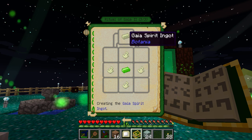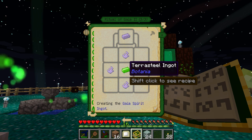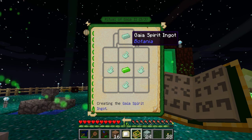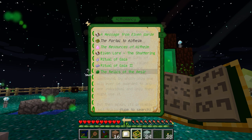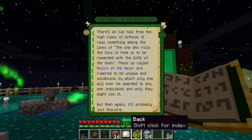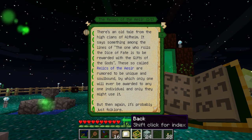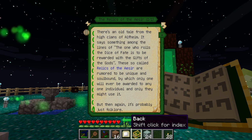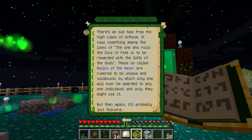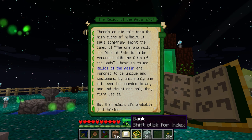Then you have the Ritual of Gaia 2, which requires a Gaia Spirit Ingot. You get Gaia Spirits from defeating the Gaia Guardian in the regular ritual. You touch a terra steel ingot to the beacon to set it up and summon him, then touch this to it and it summons an even stronger boss. There are also relics: 'The one who rolls the Dice of Fate is to be rewarded with the gifts of the gods. These so-called Relics of the Gaia are unique and soulbound.' I don't know if that refers to rolling chance cubes, but I don't think this mod was made with those in mind.